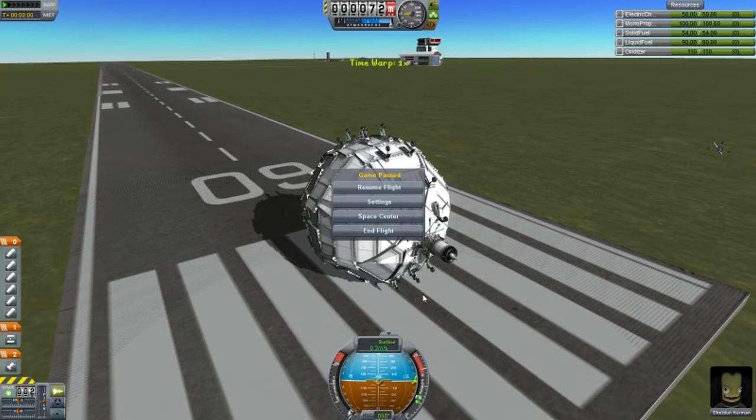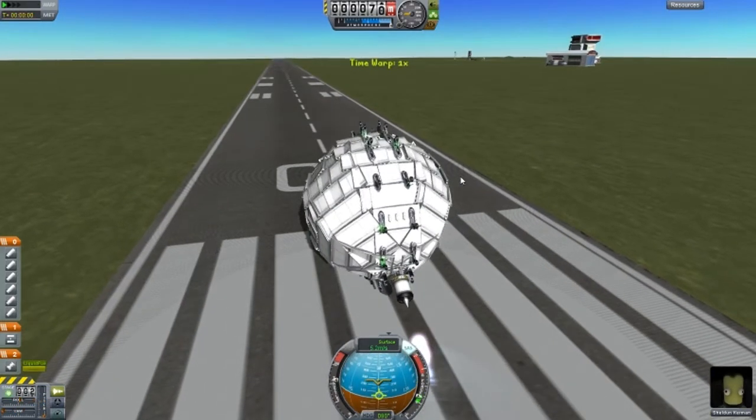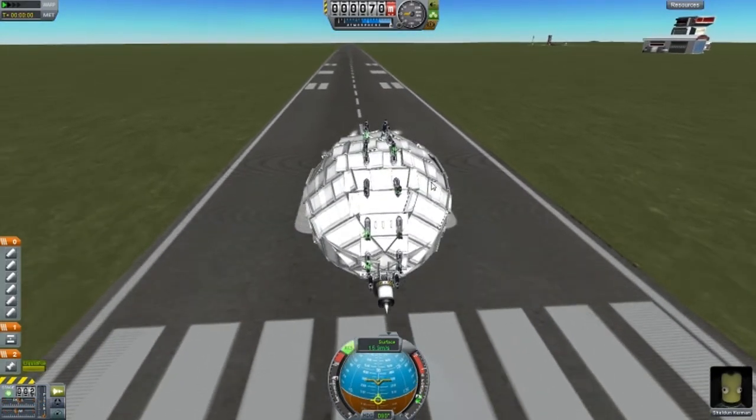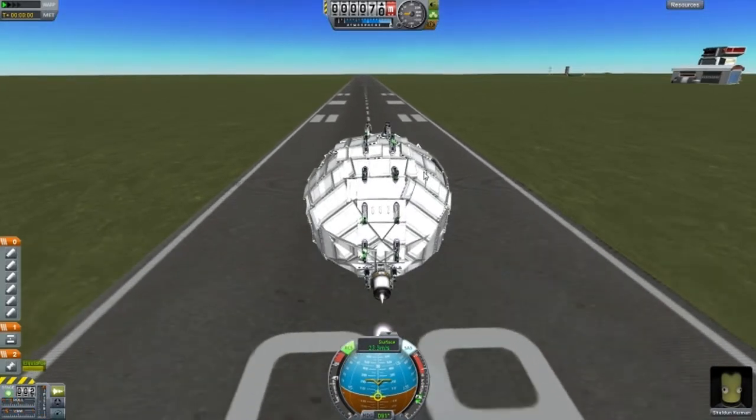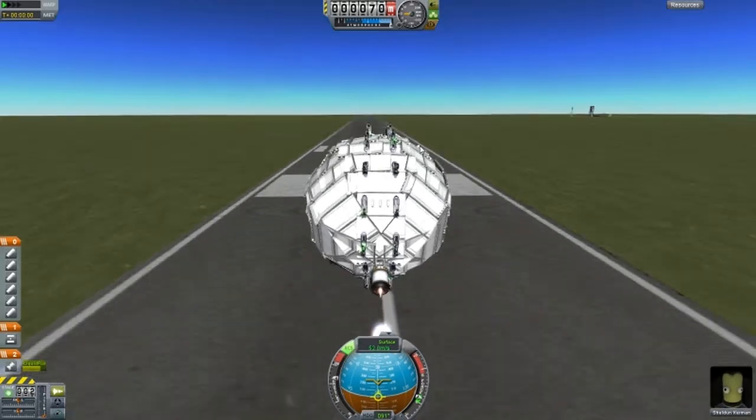As soon as you put it on the runway, you power it on and then disconnect the back piece with the aerospike rocket engine, then try to control your bowling ball with RCS because it does have RCS inside. Let's try doing that — as you can see it's swung around.